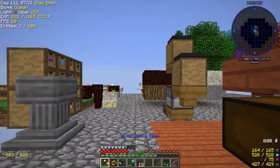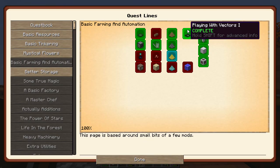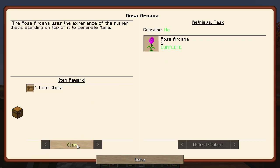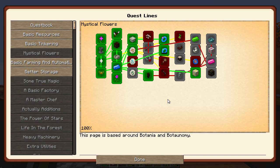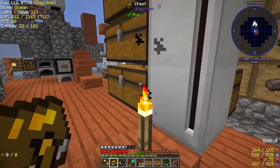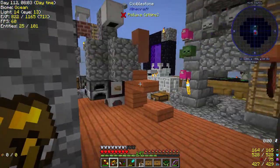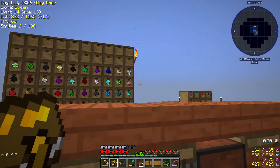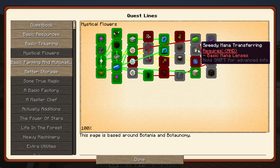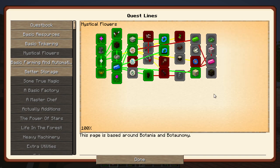Let's claim that mystical flowers quest. So I think the next thing we are going to have to do is these mana lenses — there are 12 of them. I need 48 bits of iron, which I don't have right now, so I'm going to have to make some more iron and then make all of those to unlock the next bit and get to terrasteel. And then I think these are sparks, and we'll get to terrasteel so we can get to the Alfheim bit.